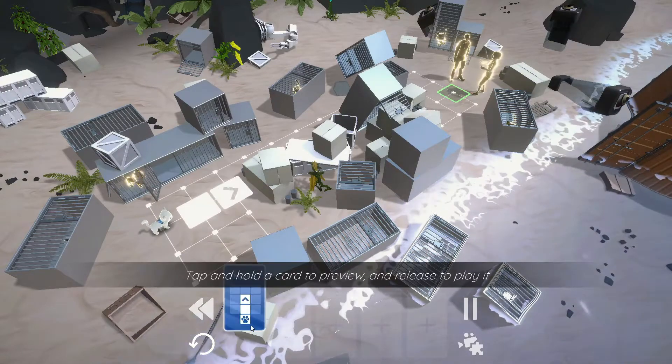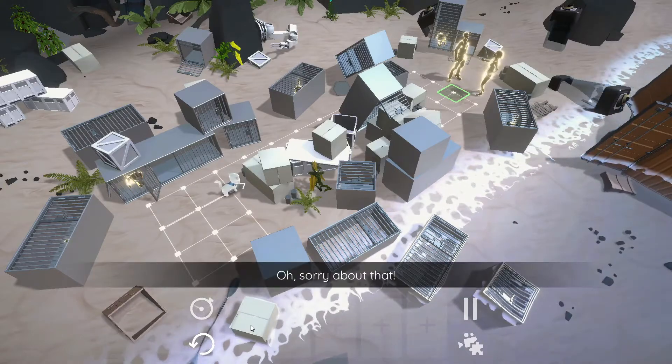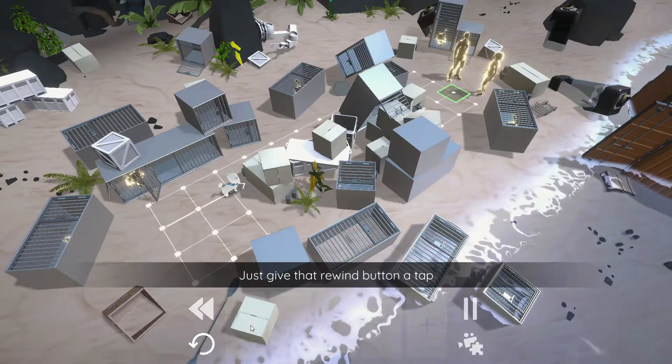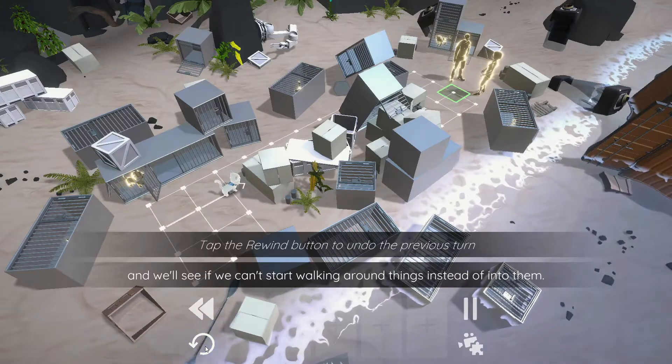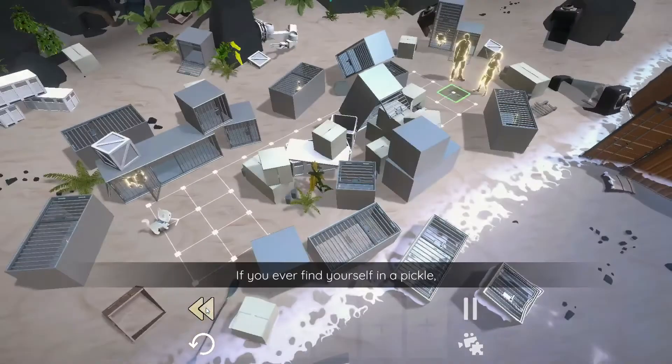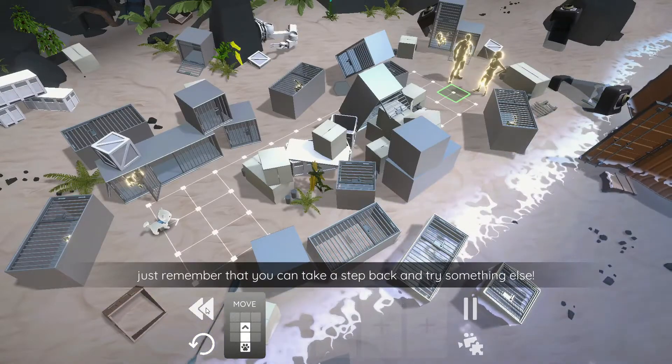Okay, so if I do this then I can see how we walk in. Sorry about that - just give that rewind button a tap and we'll see if we can't start walking around things instead of into them. That would be this one. If you ever find yourself in a pickle, just remember that you can take a step back and try something else.